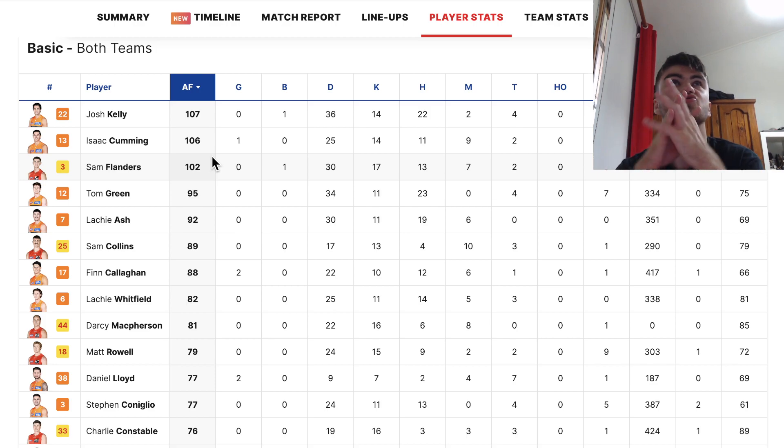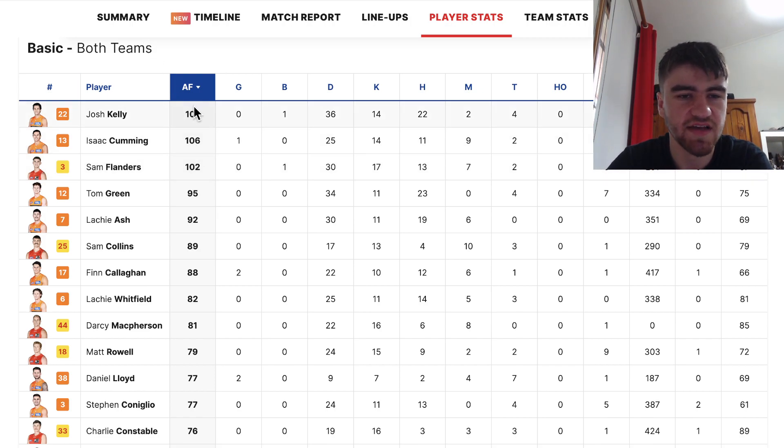Isaac Cummins is priced at 802, so that's around a 90.8 average or something like that. He'll be a good option — he just gets a lot of marks, kicks, and tackles. He also got a lot of handballs in this game, so that's pretty good.